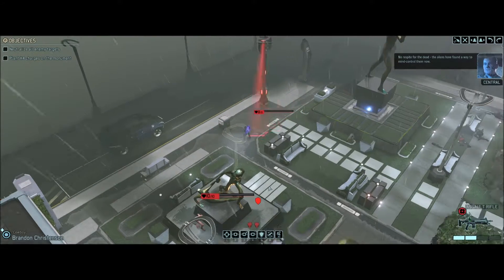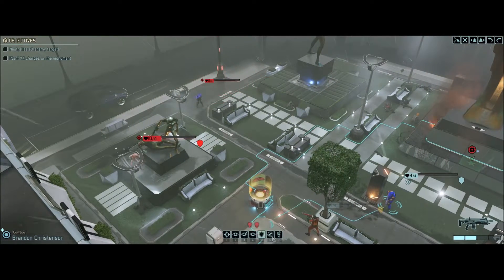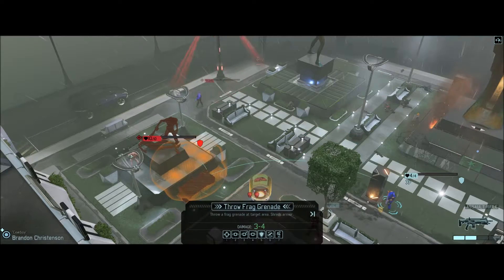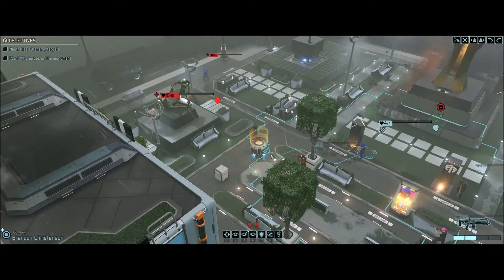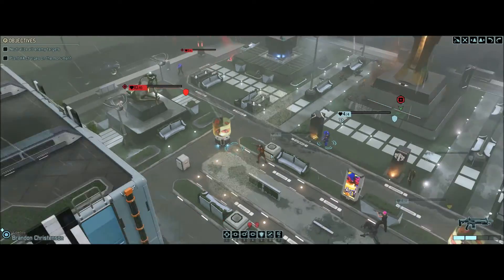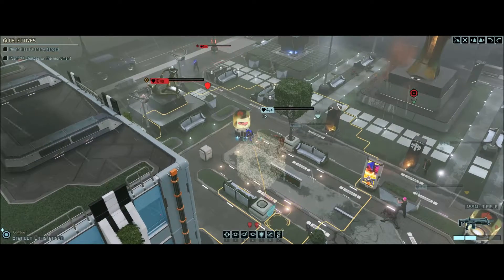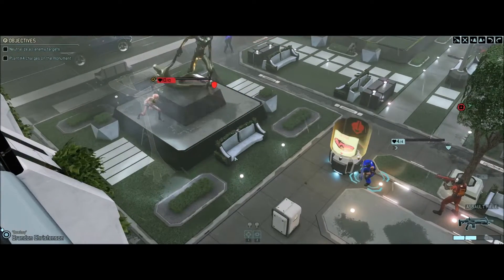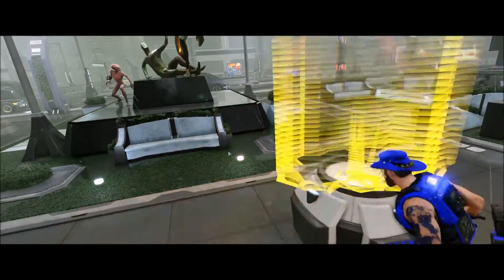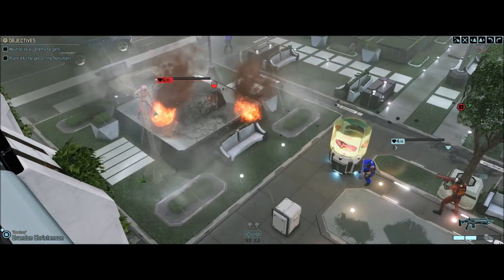No respite for the dead — the aliens have found a way to mind control them now. That's cover we can't really destroy. We're not going to try doing an initial kill on the zombie — we're just going to go after this sectoid. This is for you! And destroy your little statue too. Boom. Eat it.